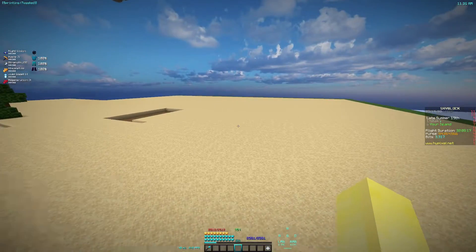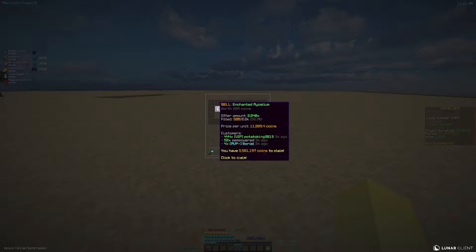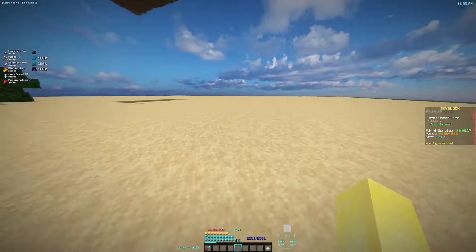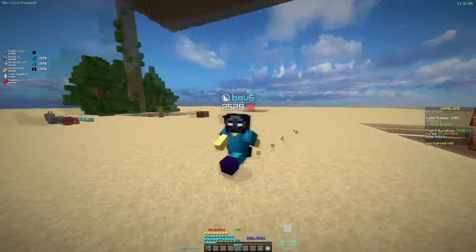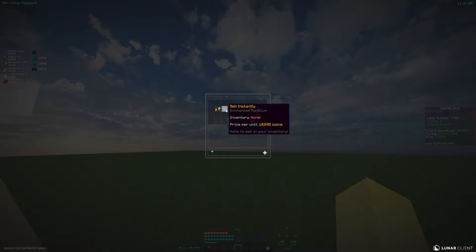I recently just got back from a six-day trip and collected my minions. I had two stacks of mycelium, as you can see. I put them up for sale — 10 mil coins and 25 mil coins — so in total 35 mil coins in six days. That is insane, it's overpowered.